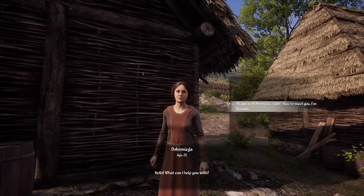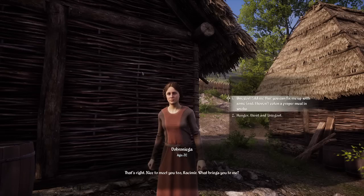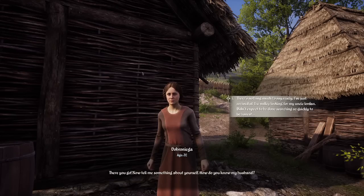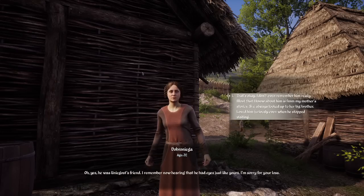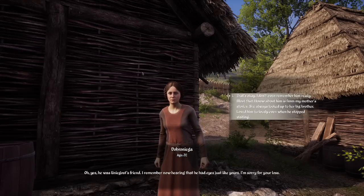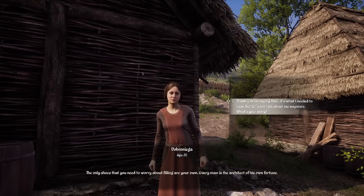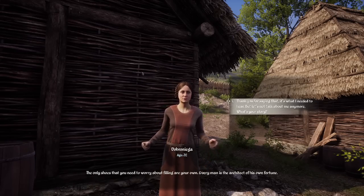Hello — what can I help you with? Hi, you're Dobronega, right? Nice to meet you, I'm Rasamir. Unigost told me you can fix me up with some food — I haven't eaten a proper meal in weeks. Well, it depends what 'proper' means to you, but I can offer something warm and filling. Now tell me something about yourself. I've just arrived in the valley looking for my uncle Yordan — didn't expect to be done searching so quickly. Oh yes, he was Unigost's friend — I remember hearing he had eyes just like yours. I'm sorry about your loss.